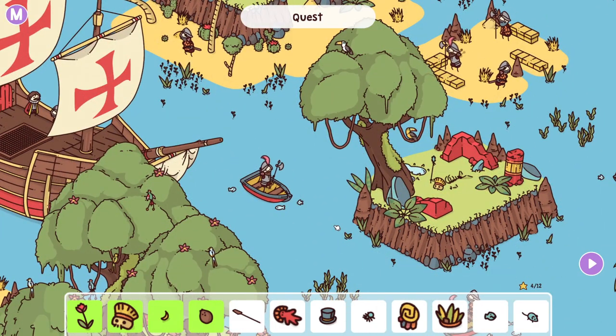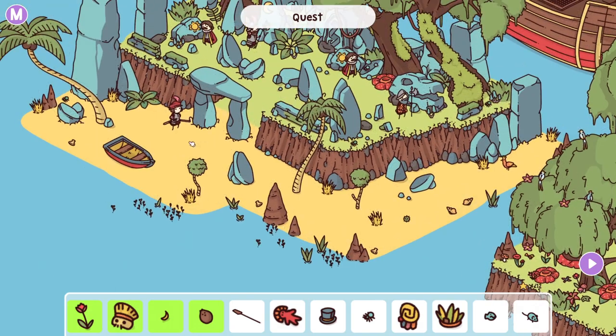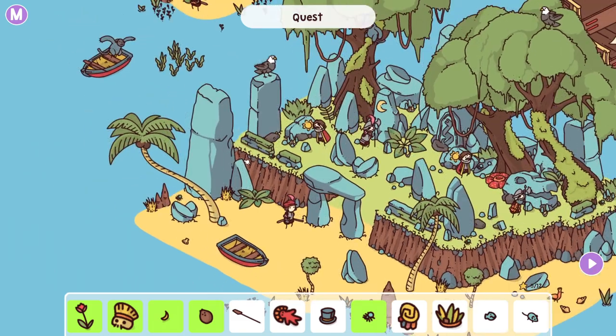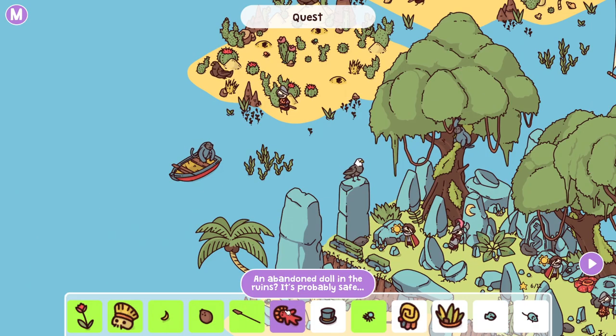Looking for this again — they really like this one, the doll. "An abandoned doll in the ruins? It's probably safe." Running away with your boat. Thought maybe it would be something to do with over here, but no. That looks like a rock. I saw this spider moving on top of this rock and I was like, is that something? And sure enough, it was. Ah, okay, there it is — yeah, it was blending in with the boat. Jeez, that one's jerkishly hidden.